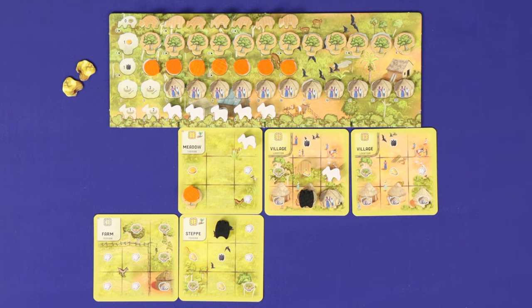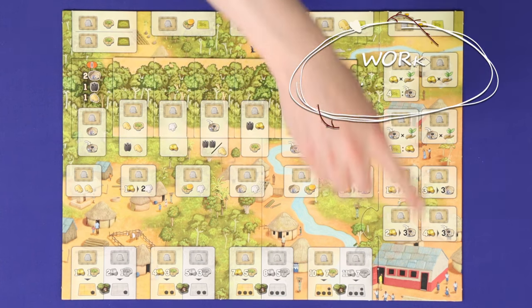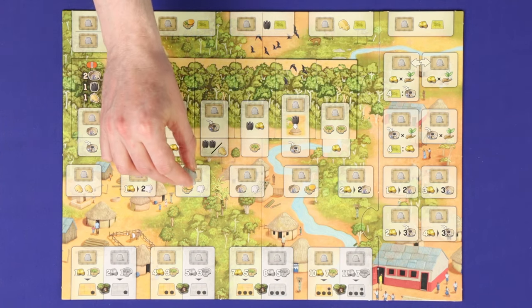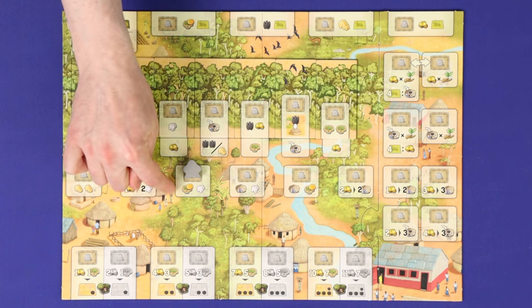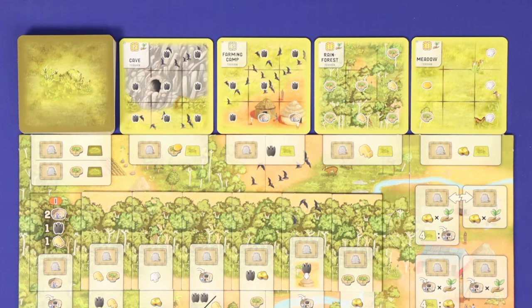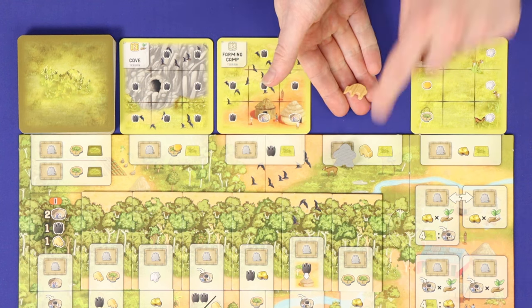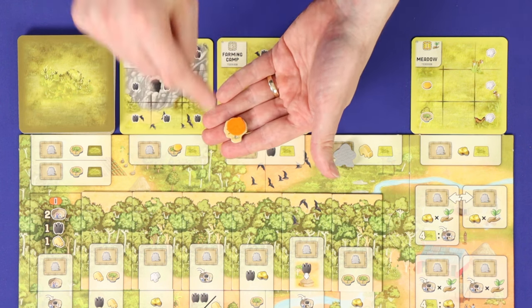Let's go back and have a look at the actions you can take in the work phase. Starting from the first player and going clockwise around the table, players will take turns until each player has taken three. On a turn, take one of your workers, place it onto an empty action space showing this icon, and then resolve the effect or effects on that space. If there are multiple effects, resolve them in the order of your choice. The top row of actions is all about the terrains. Take the action to take the matching terrain card and the shown resource. In the case of this resource, you would gain a tree and a fruit which must be placed on that tree.